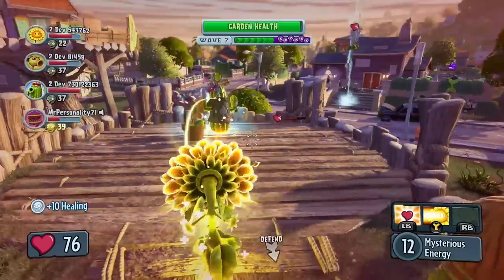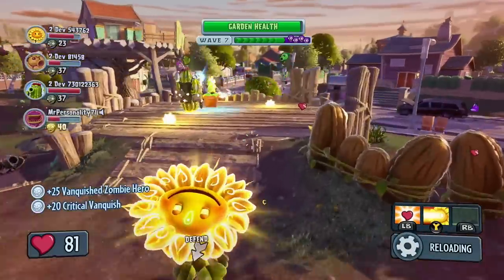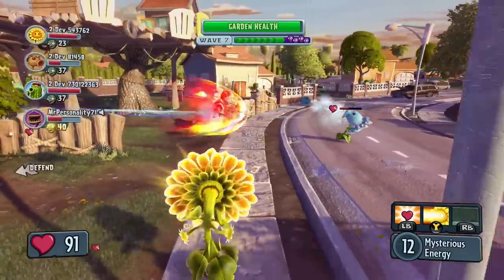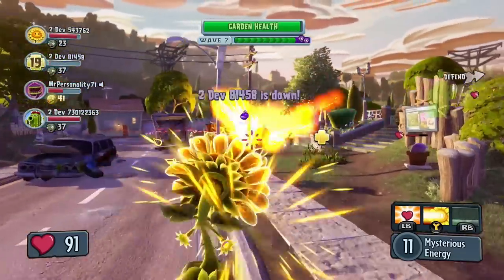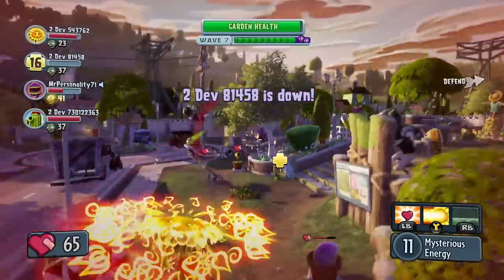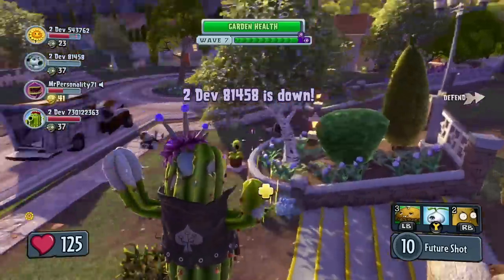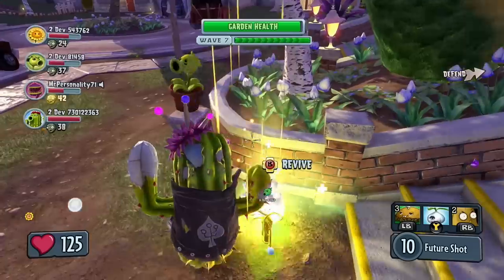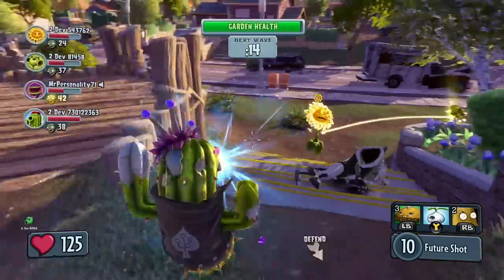The Mystic Sunflower is multi-tasking by healing the cactus and taking down a footballer at the same time. One of the plants was just knocked out by a footballer. His plant teammates have a limited amount of time to get him up and revive him. If all the plants get knocked down at the same time, they fail the mission and will need to start again. Looks like they managed to repel this surprise attack.